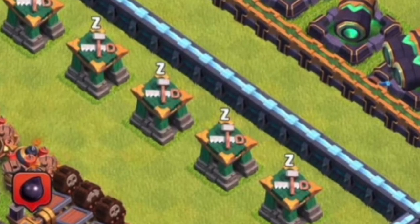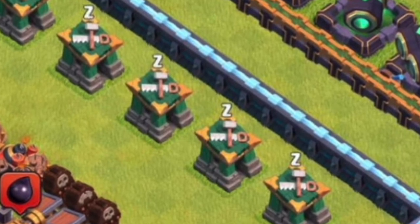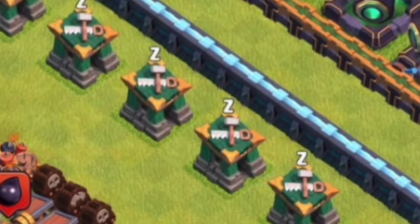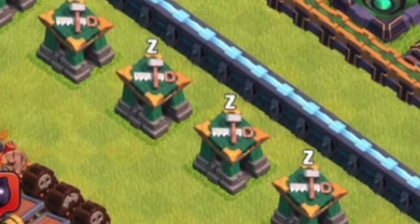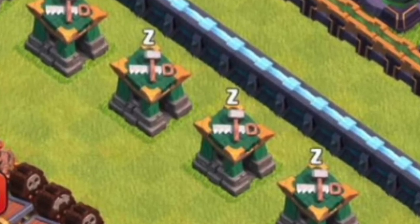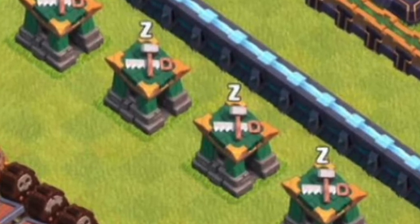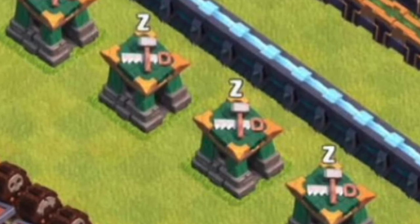Today we're reviewing the newest sneak peek for the Town Hall 14 Clash of Clans update, which introduces Battle Builders. Builder huts can be upgraded up to level 4 to become not only defensive buildings but also have special abilities, where the builders can heal up damaged buildings during battle, which may be very beneficial.